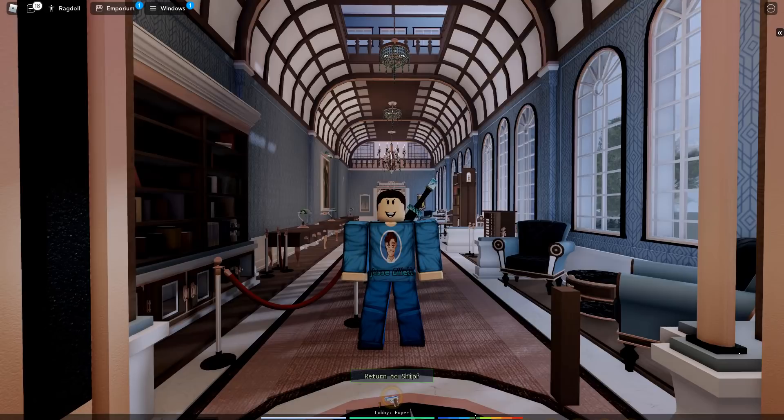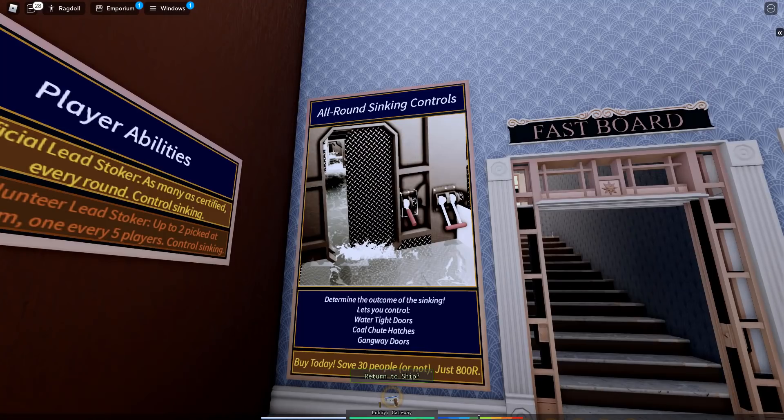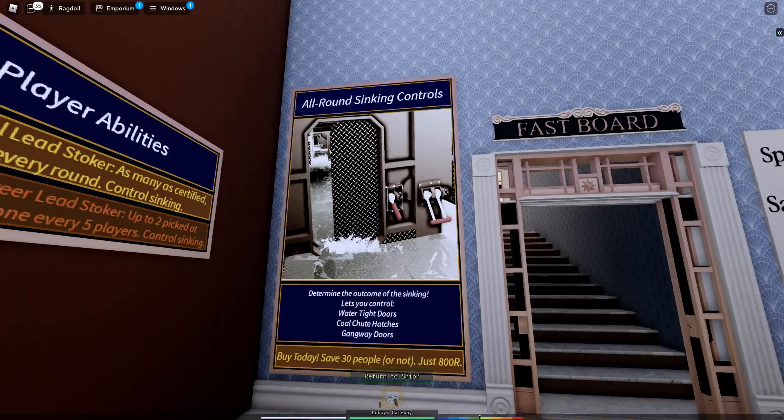Today we're checking out an update that includes watertight doors and sinking controls. When you open a watertight door or gangway door while the ship's sinking, it will actually affect how the ship sinks. You'll need the game pass to use this feature every round — it selects a random person otherwise — but with it you can open watertight doors, gangway doors, and coal chutes. Let's hop aboard.